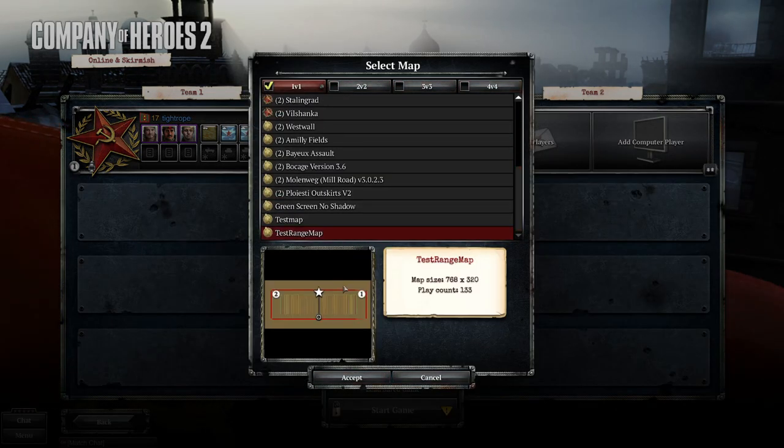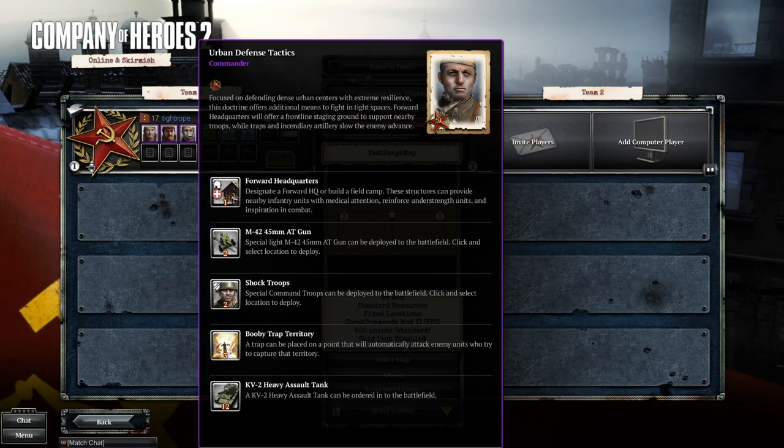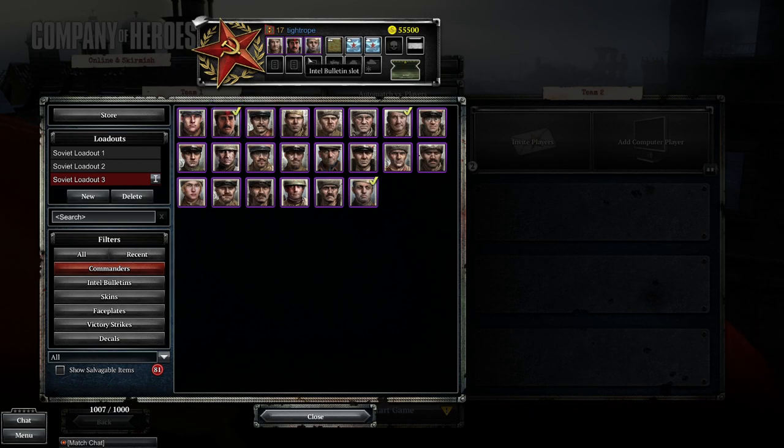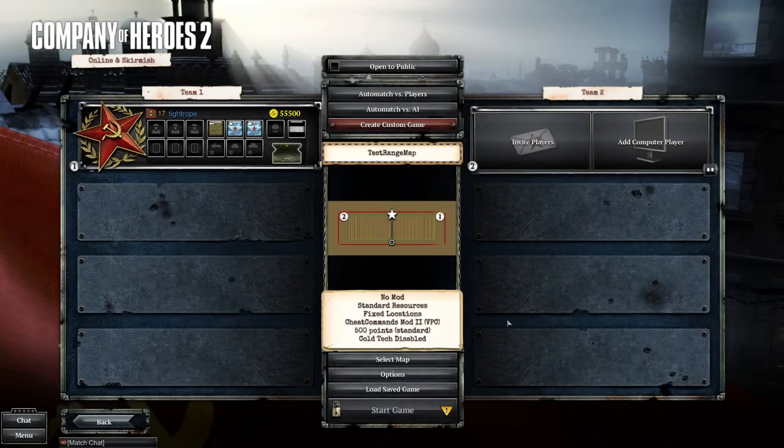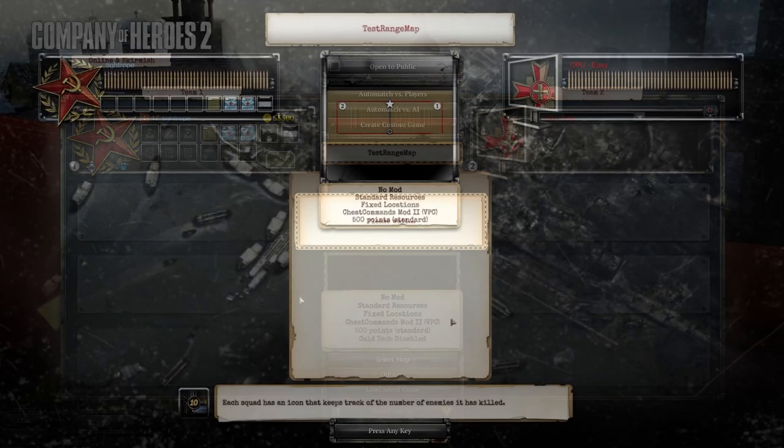I generally like to use the Test Range map made by Trick. It's really helpful - it's got range indicators which make it easy to set up engagements at specific ranges and get familiar with them. It's also a good idea to come in with no commanders equipped to take full advantage of the mod. Just right-click and unequip all, add a computer player, and you're ready to roll.